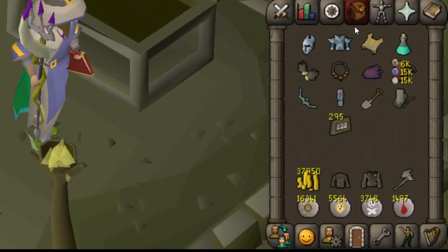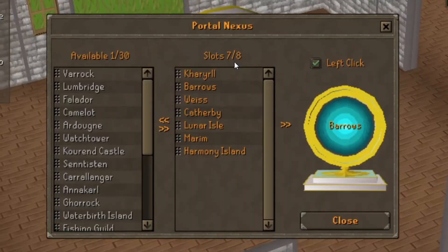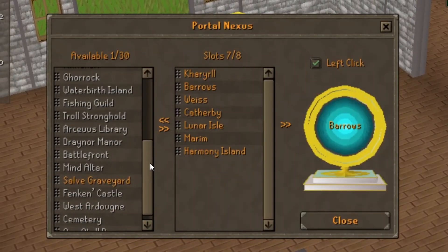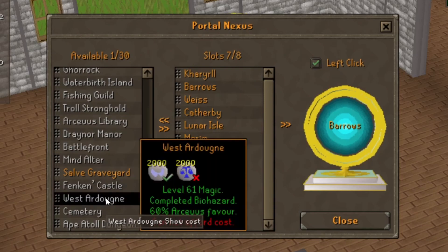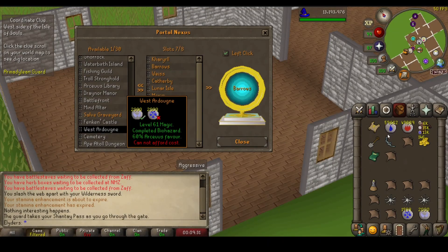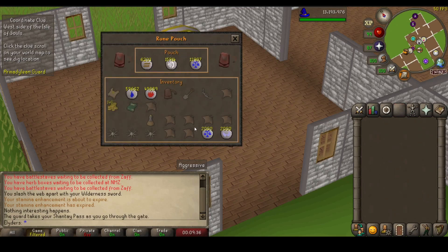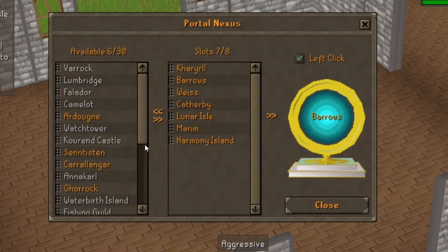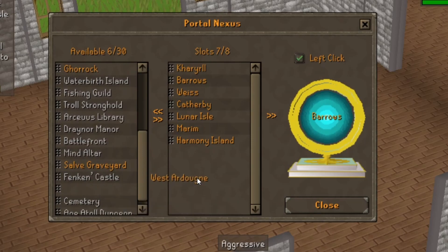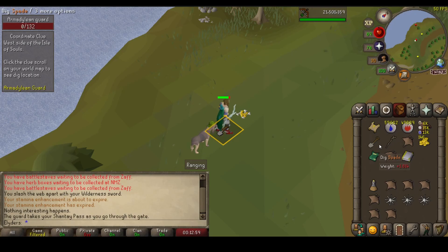The next clue scroll came a full 20 chests later. When doing the clue scroll, I realized we missed out on one teleport for the portal nexus — the West Ardougn teleport — so we're going to add that. It turns out you need the runes in your inventory and not the rune pouch, but we have all the runes we need, so we just grabbed them out of the pouch. After adding this teleport, our portal nexus is now complete. The West Ardougn teleport is a great one to have, as the next nearest spot is East Ardougn, which is pretty far. Clue scroll completed!